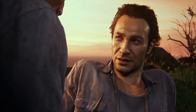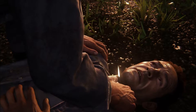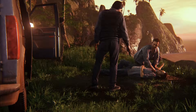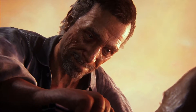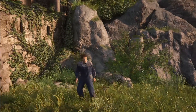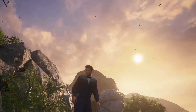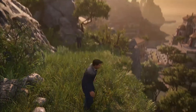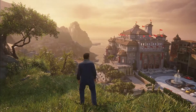Let's touch on cinematics. In Uncharted 4 the cinematics are all gorgeous and there's a smooth transition from cinematic back to actual gameplay — it's hard to tell the difference if you're not paying close attention. In Tomb Raider, as soon as the cinematic was over you could tell it was back to gameplay. There wasn't any smooth transition at all. In Uncharted 4 it's just seamless.